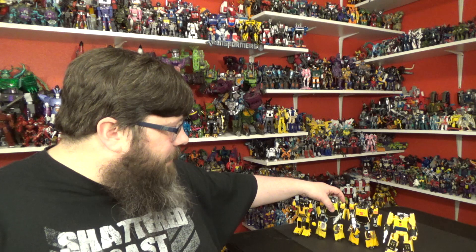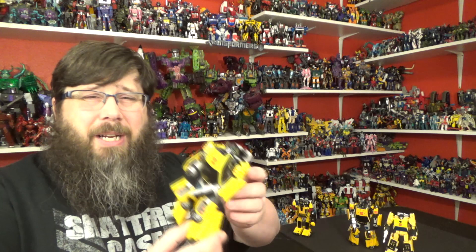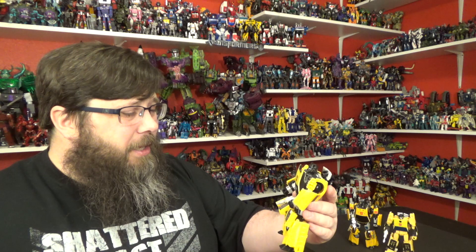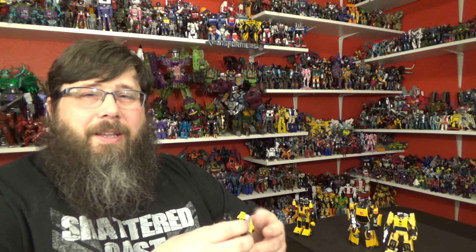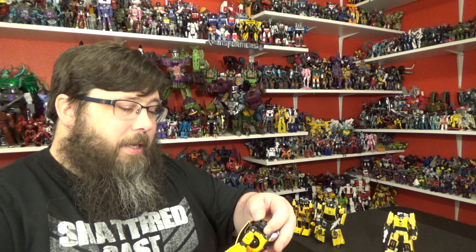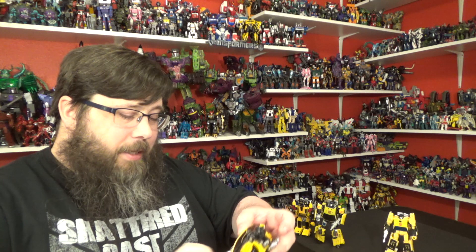Then you got the Hasbro Universe and the Henkei. I really like the alt mode — it's a nice little car mode. Transformation is easy and fun. The robot mode looks decent; he's got some big thighs and the arms can be a little wonky, but it's not bad. Paint is pretty good, articulation is really good for a figure that's 10-plus years old — around the Universe era, roughly 2008 or so. I love how they incorporated the weapon as the exhaust — that's really cool. The Henkei has a slightly different shade of orange with chrome, and Takara showed a little more love. The chrome weapon looks really good. Overall a nice mold — I like it for Classics.